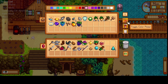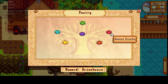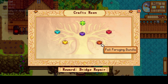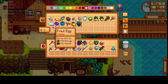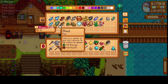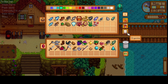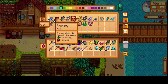What else do we need for the bundles? This will complete the spring crop bundle, and then we can complete the summer forage. What about fish — can we donate any of our fish? We can do catfish and shad. Catfish — we've got one catfish. Oh, we only have one shad. We need a bream — yep, donate that.